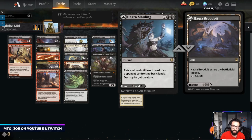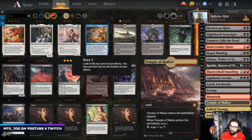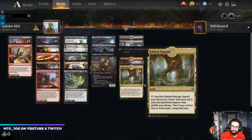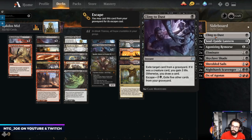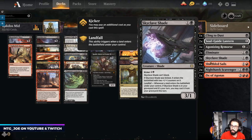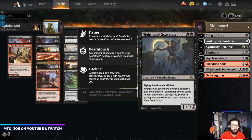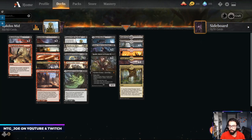Some Hagra's Mauling as well for removal. You've got Scavengers in the main. The mana base is pretty simple — we don't have Pathways in Rakdos. The sideboard has Cling to Dust, Soulguide Lanterns for the mirror, Agonizing Remorse, Eliminates. Klaive comes in in heavy removal situations or more mill. Shredded Sail for flyers and artifacts. Scavengers are good against Gruul as well as Mono Green. And then an Ox, just to come in against the heavy removal or mill-style strategies.